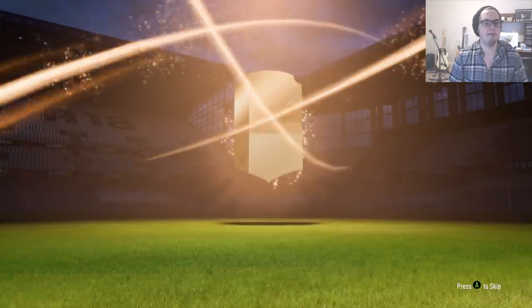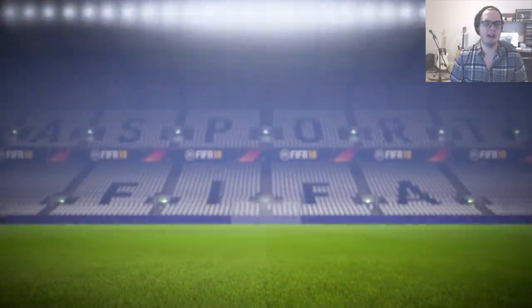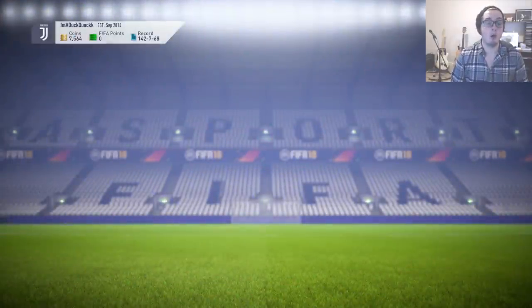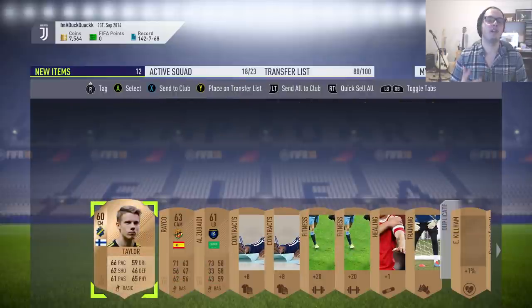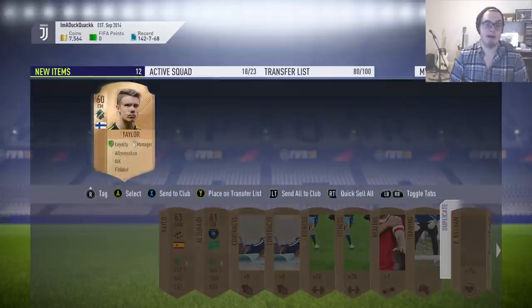All we are doing in this method is just opening packs. It literally couldn't be any easier or more enjoyable. We're opening the 400 coin packs, not the 750 packs. The only difference is we get two extra rares for double the price. Those rares could be manager cards, balls, contracts, or useless stuff. It's not worth paying double the coins for two extra rare players and two less non-rare players. Instead, just open twice as many packs.